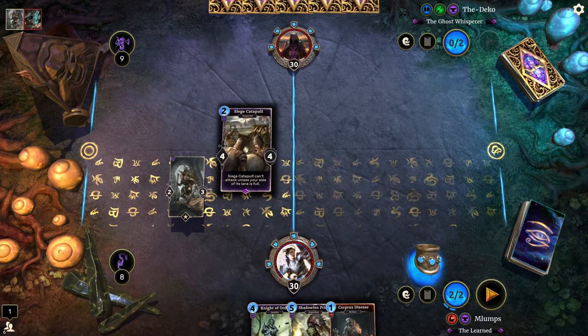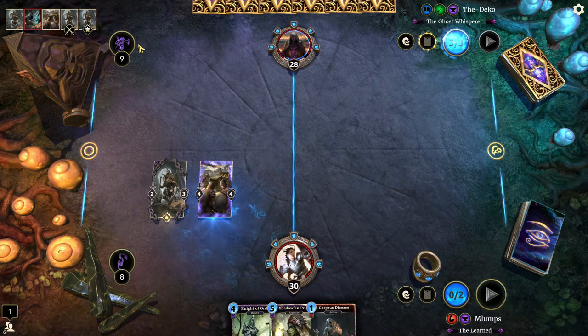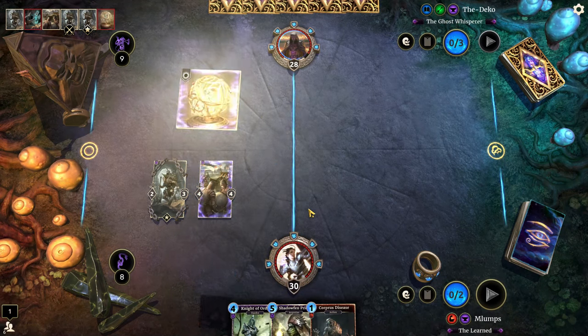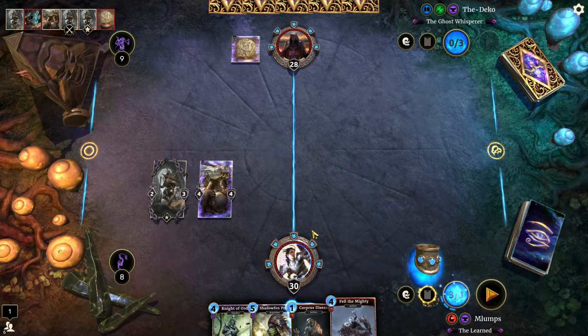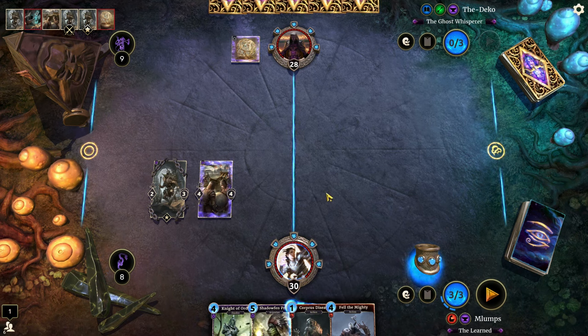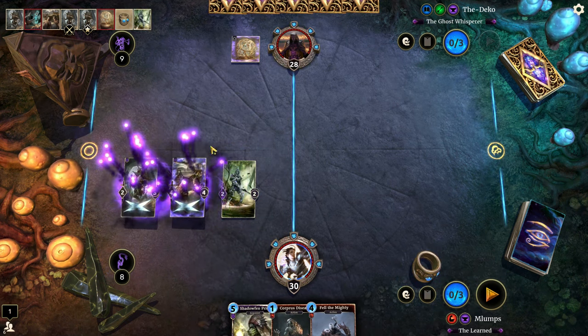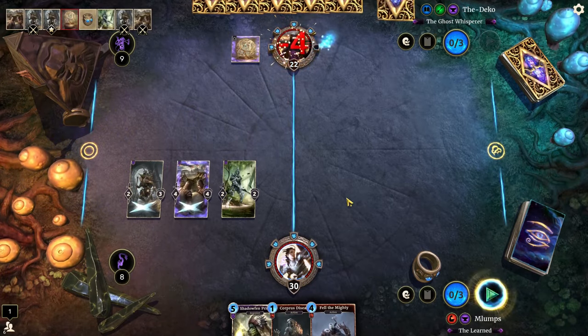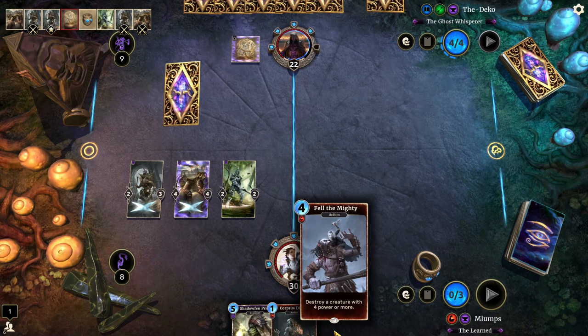We could get some immediate value out of Corpus Disease if we put it on the Siege Catapult. Set's Masterwork — okay, I understand now why they were taking so long on their turn. You want to make sure you're making the correct move. Let's do Knight of Order. The reason for that is we can save our Forecast charge for a Fell the Mighty on whatever he decides to put down.